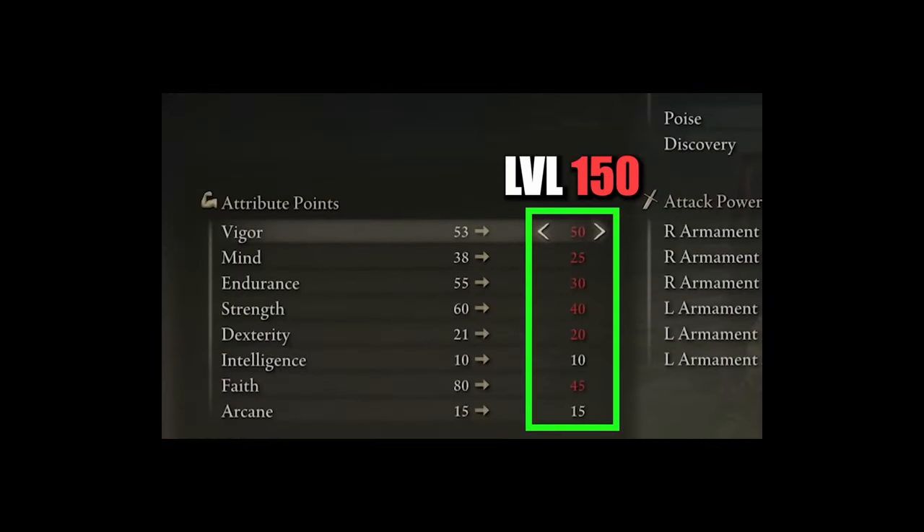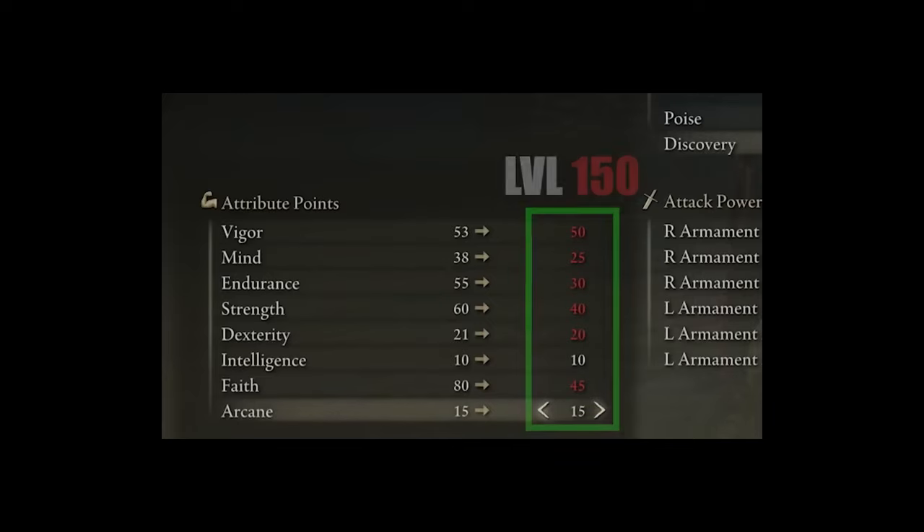At level 150, which is where most people like to stop leveling up their characters for PvP purposes, your attributes could look something like this: Vigor at 50, Mind 25, Endurance at 30, Strength at 40, Dexterity increased just a little bit so we can use some other weapons, and Faith at 45. I also recommend increasing your Arcane to at least 15 so you can use some of the Dragon's Communion incantations.